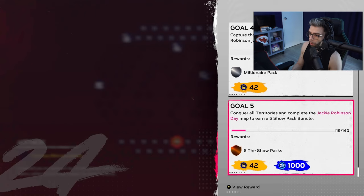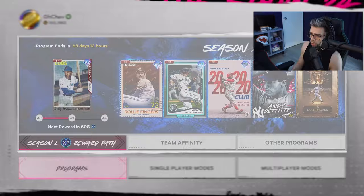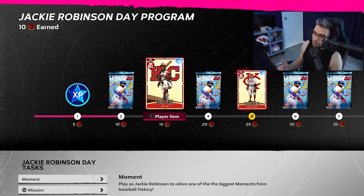The conquest has Dodgers three times, Kansas City for the Monarchs, and the Yankees twice, with most of the territory to start. Looks pretty easy, not bad at all. I like this — I think this is another step forward. Baby steps, but this is a baby step forward. The Jackie Robinson Day program is well built, well thought out, and I'm excited for it.